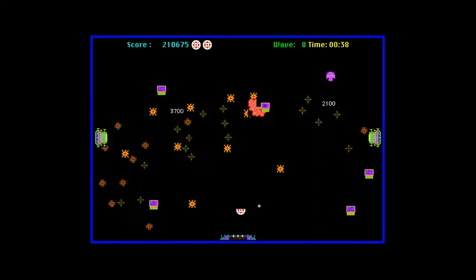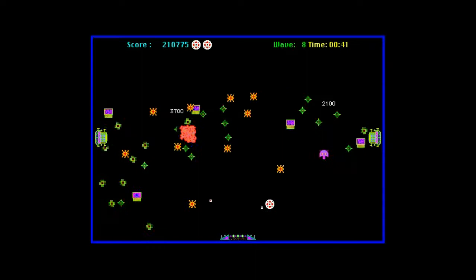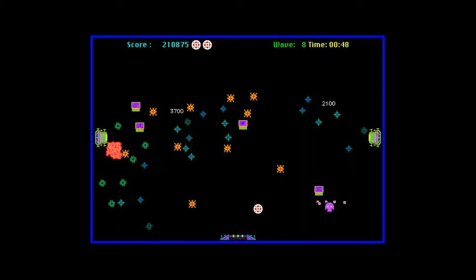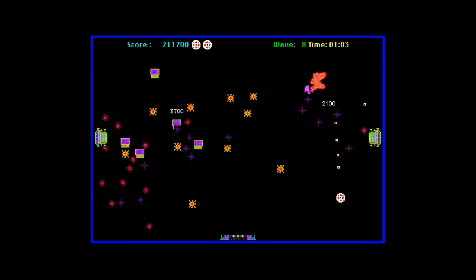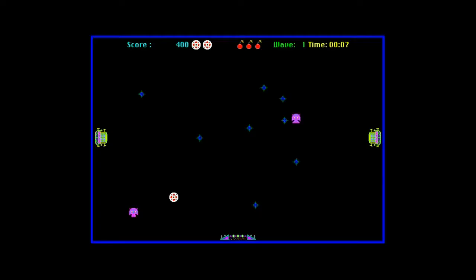Crystal Quest has been ported to quite a few systems including the Game Boy, which is a surprisingly good port because it was redesigned to work without a mouse. Most recently it was ported to Xbox 360 by Patrick Buckland himself and a team, which added a twin stick shooter mode — which I completely ignored because that's impure. Luckily the Xbox version also includes a classic mode for people like me who are huge horrible nerds.